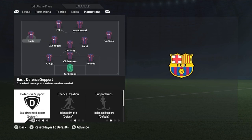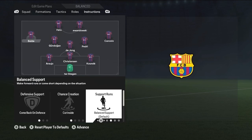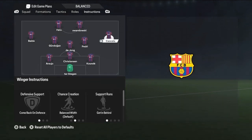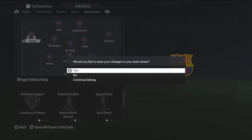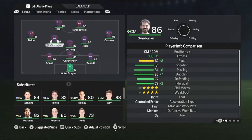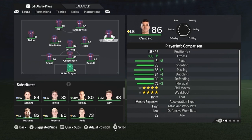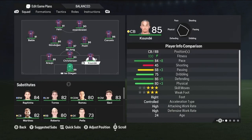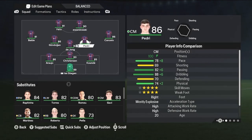The only other position with custom instructions is the left mid and right mid. All you're going to set is Come Back on Defence and Get Behind. That ensures they do come back defensively, but the Get Behind also makes sure they get forward — so they're running up and down those wings all game. It's so effective. That's the custom tactics. This is going to help you play amazing tiki-taka because you have so many players in the middle of the pitch, but you also have those wide options, and they're a lot more effective than playing four at the back.